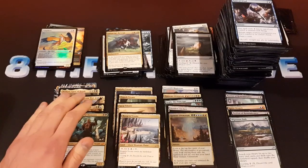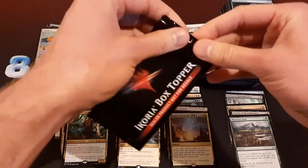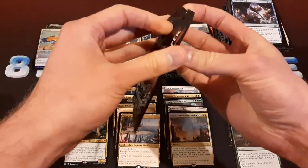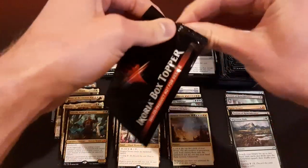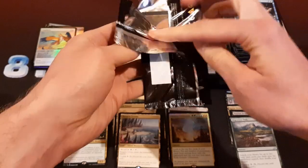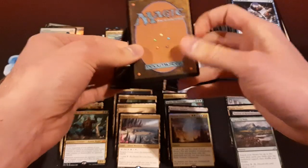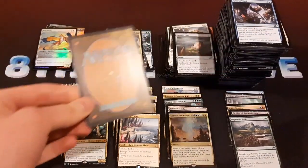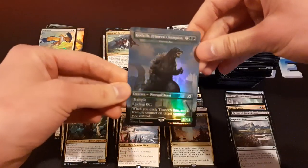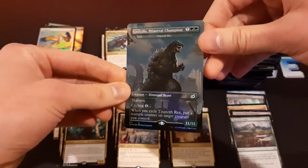Five mythics — pretty much average I guess. One box topper left though. This is one of the Godzilla cards — I don't remember if it's foil or non-foil in this one, I want to say it's foil. We want the Ghidorah. What else is good? The Moth — Luminous Broodmoth. Let's just flip it over. Godzilla Primeval Champion — we got the uncommon one. It's cool though, Godzilla's pretty sweet.